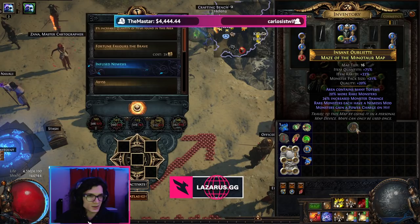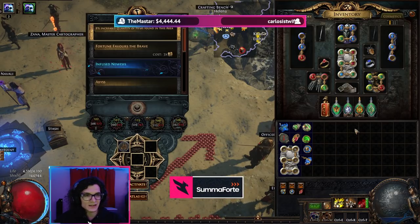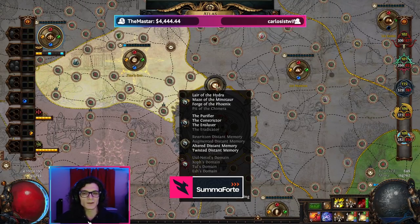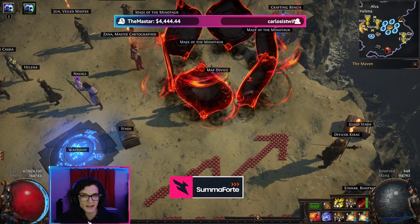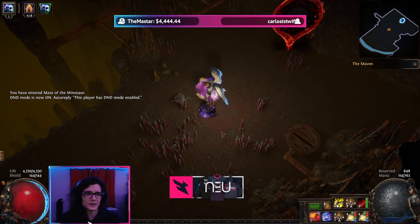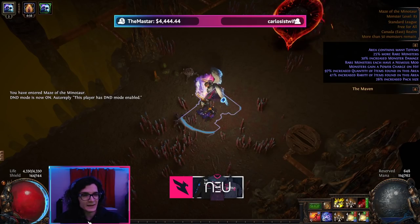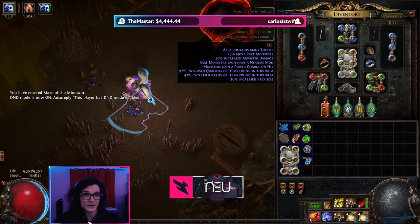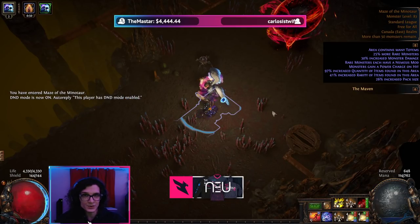We're going to head over to a T16 Minotaur map. This is a T16 with Awakening Level 7 as well as Guardian's Aid and Maven influence. So there's quite a bit going on there, which means technically this is a pretty end-game map — not like the Feared encounter or anything like that, but you should not expect a build that costs less than a single exalt to be able to do that.